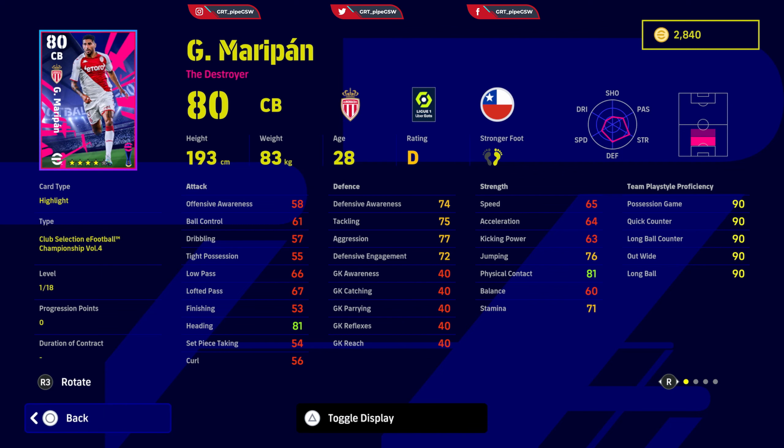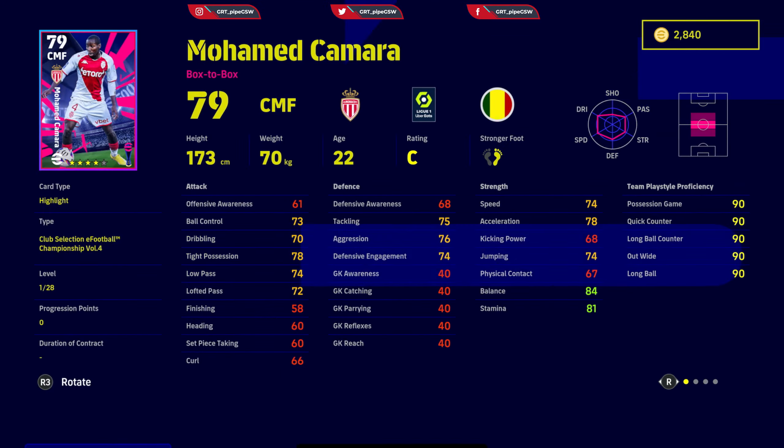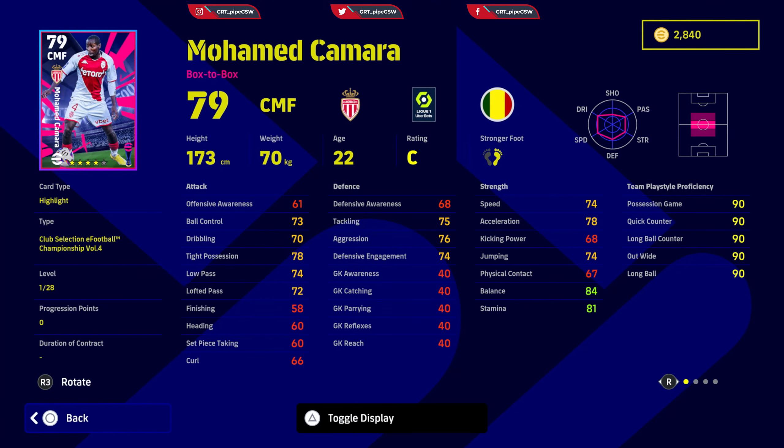Maripan — destroyer. Defensive awareness needs to be 85 to 90, speed 75, acceleration 70, jumping around 82, and physical contact close to 90. That gives you a decent destroyer as a center back. Good for division two and backup for division one. Add man marking, area superiority. Standard form.